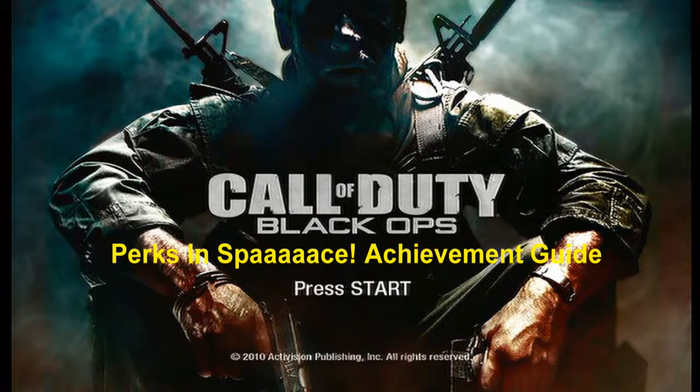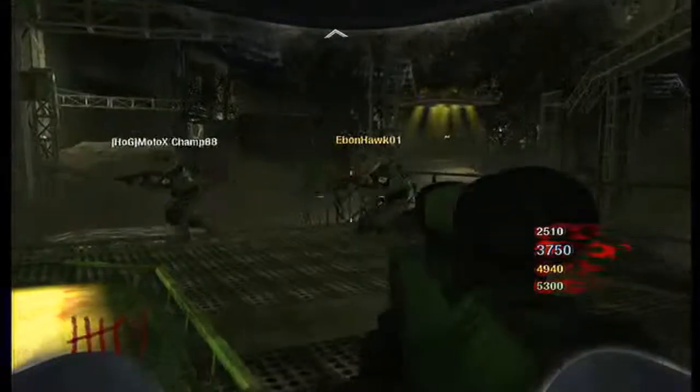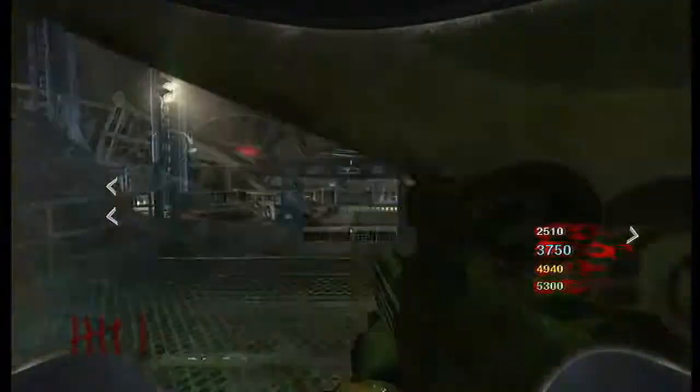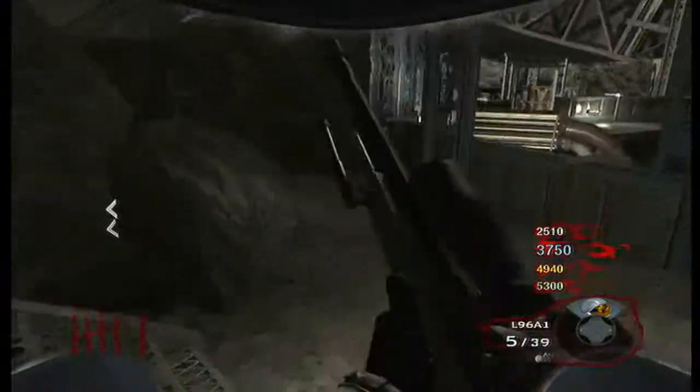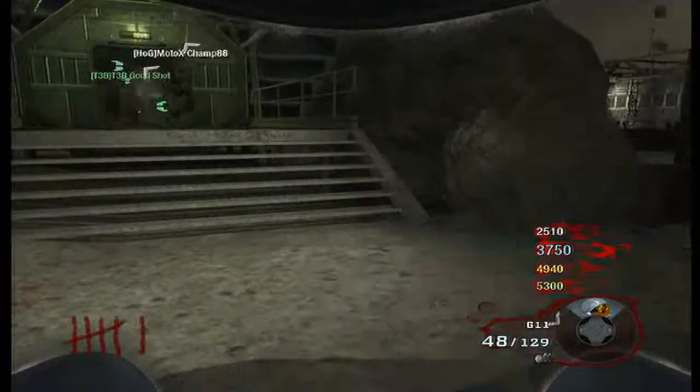Hi guys, Life is Reaper here bringing you Perks in Space with 50 million A's for Call of Duty Black Ops, the Moon DLC for zombies. I had my good friend T3B Goodshot showing me where all of them were, but the first two are really easy to know where they are — Juggernaut and Speed Cola.